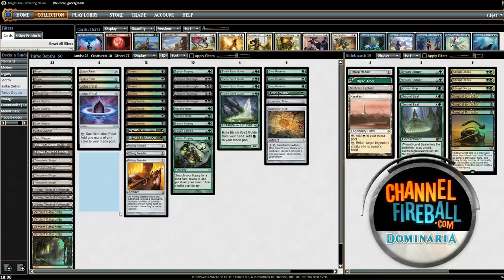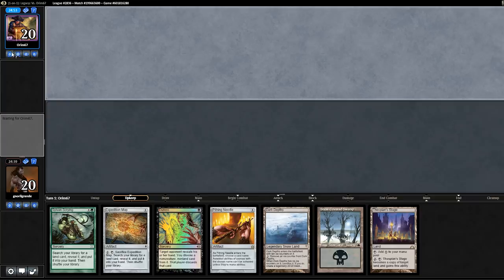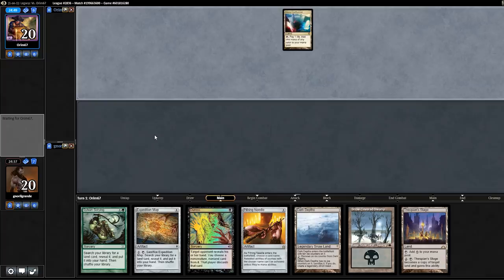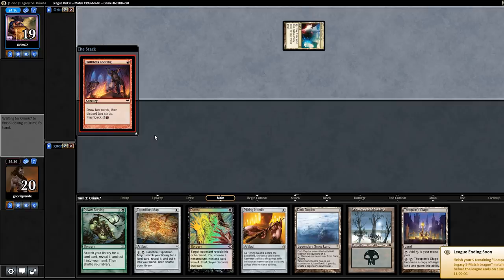Welcome to round number one. We're going to keep this hand. We're playing against Mana Confluence, so we know it's Dredge — basically the only deck in Legacy that plays Mana Confluence. We see Faithless Looting, so let's just hope our opponent doesn't have Lion's Eye Diamond and go off. Our opening has Gitaxian Probe and some cards, but it's not a broken start.